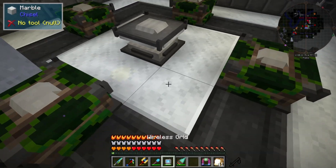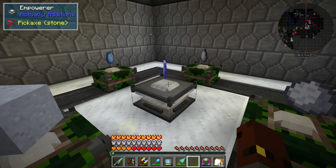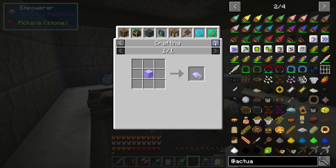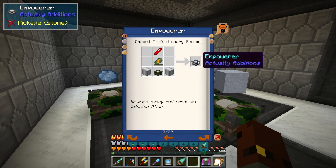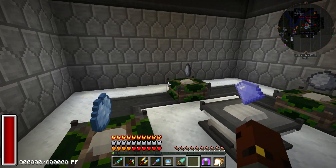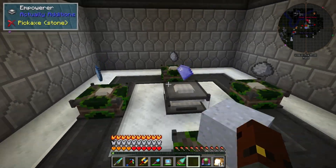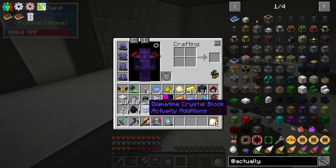I need one block, some bone meal to make the light blue dye, and then I should be able to put things in place. I need the crystal as well — let's get the diamond-y whatever-it's-called thingy and put it there. This looks right. Light blue dye, clay, clay — okay, every mod needs an infusion altar. It doesn't actually say clearly how to do this, which is a little bit annoying when mods don't fully explain things.